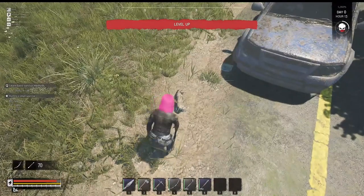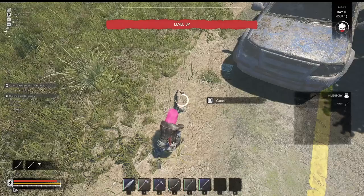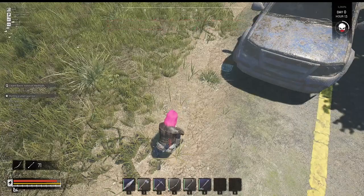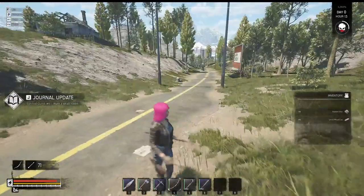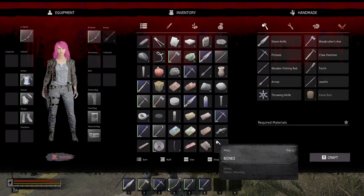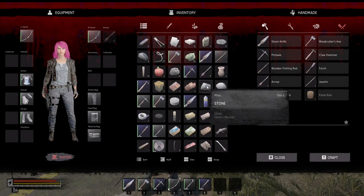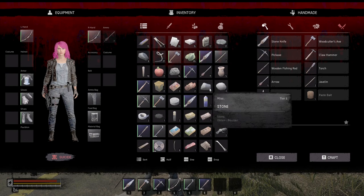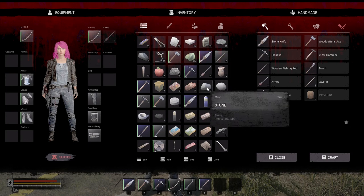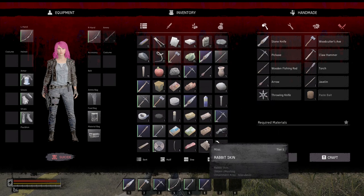I leveled up. I think that was a quick and easy kill. Rabbit leather is flexible and has high insulation properties. With the right processing, it can be used for various purposes. Well-processed leather can be used to craft various items or enhance equipment. Open your inventory and look for the processing tab. Try processing the rabbit leather to obtain refined leather.